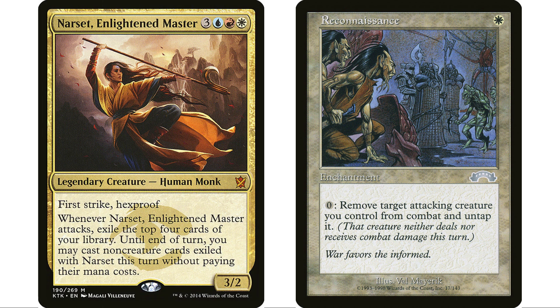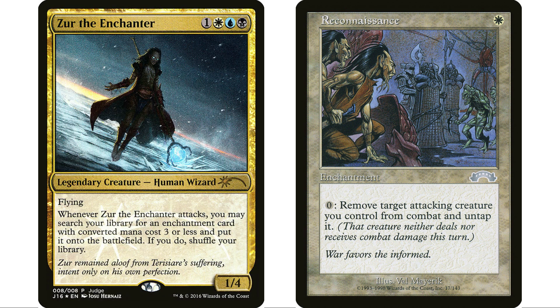This card gets used a lot when your commander has an attack trigger. Narset players use this card a lot — in order to get that Narset trigger you have to attack, but if your opponents all have blockers, you attack in and your Narset dies, and then you can't go off. Reconnaissance lets you attack, get the trigger, and then pull it out of combat so your Narset doesn't have to die. Any commander in white that you want to be attacking that has an attack trigger — Zur is another one — if you're concerned about someone blocking it, you can just untap it and have it survive.